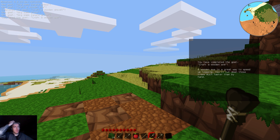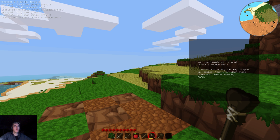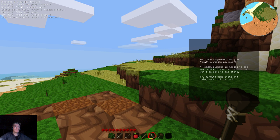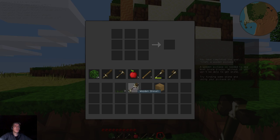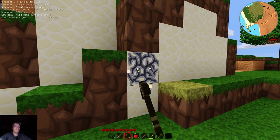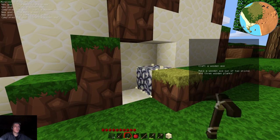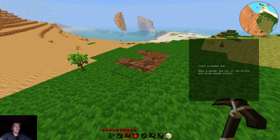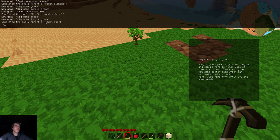Now that I've completed a couple of things that were on the list, it's going to pop up messages for each of them to explain what I've completed and what it's good for. Once it's done listing the completed items, it will give us some new goals and explain them to us. Try to find some stone and use your pickaxe on it. It also says in the text messages: dig some grass and dig some jungle grass.